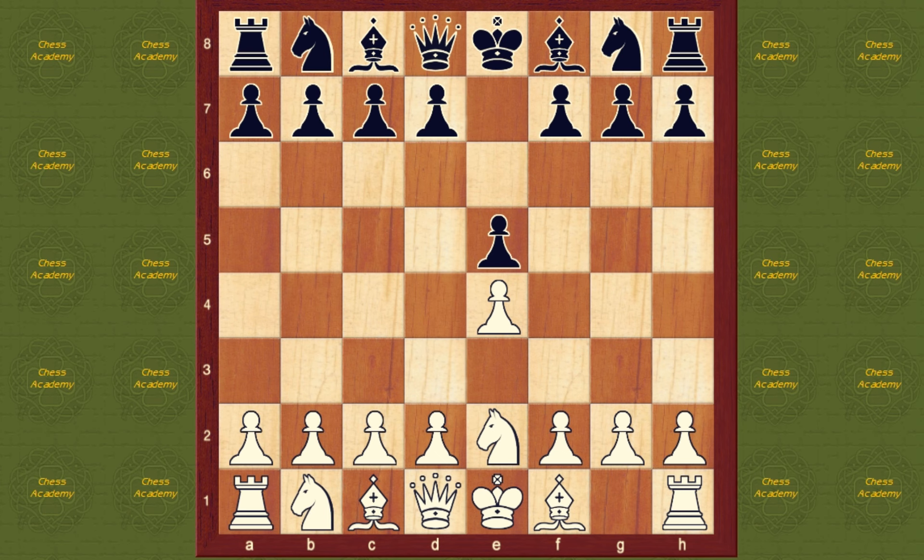On e2, the knight interferes with the smooth development of both the bishop f1 and the queen d1. However, it can fit into a development scheme involving g3, bishop g2, and kingside castle — a playable but rather passive treatment by White.